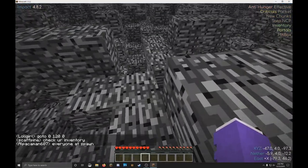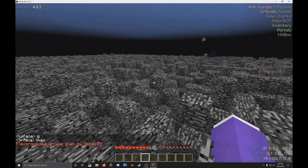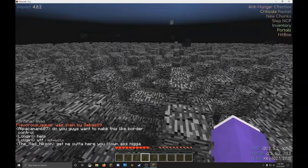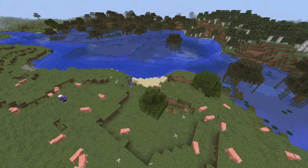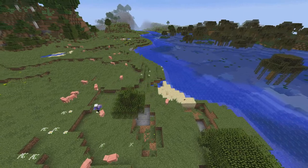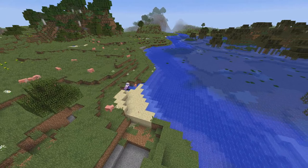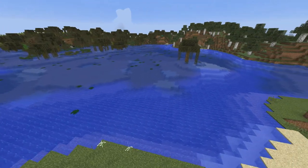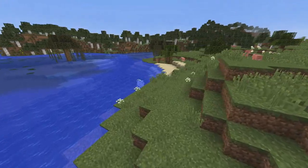Throughout this whole footage you might be asking yourself why I'm not losing that much hunger. That's because I have the anti-hunger hack toggled. The anti-hunger hack makes your hunger not go down as fast. It used to kill you when you touched water in earlier versions of Impact, but they fixed that bug. Anti-hunger is very effective while trying to go somewhere in the nether or overworld, and it's especially better for poorer players who don't have many dupe stashes or much food.